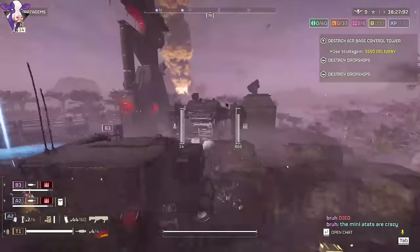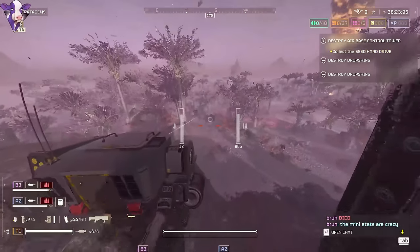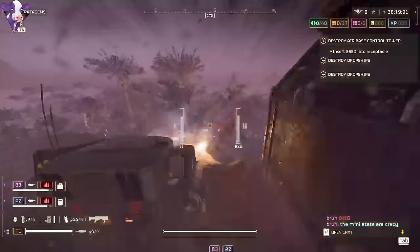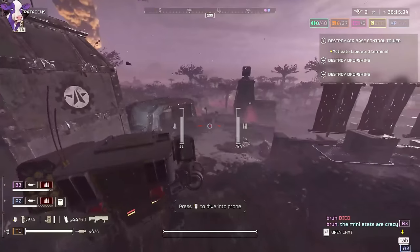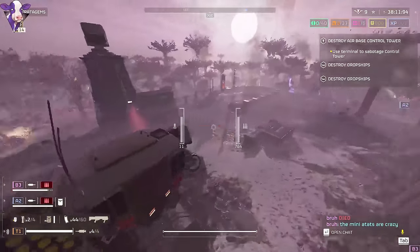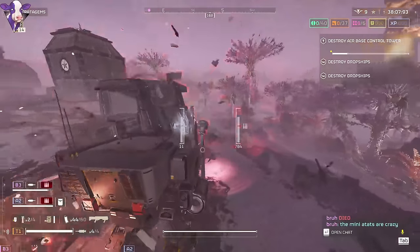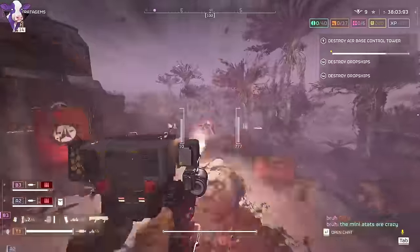Now we get to talk about the mech and the fact that we also survive a lot more against enemy rockets. I took the mech into a robot hell dive mission, spawned it right in the middle of an objective, and it did not instantly die — it survived a lot longer than I was expecting. Although, don't step on any mines. I did step on a mine in my mech and it got instantly destroyed, unfortunately.